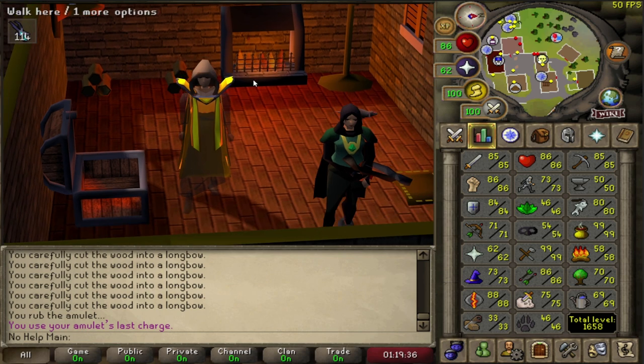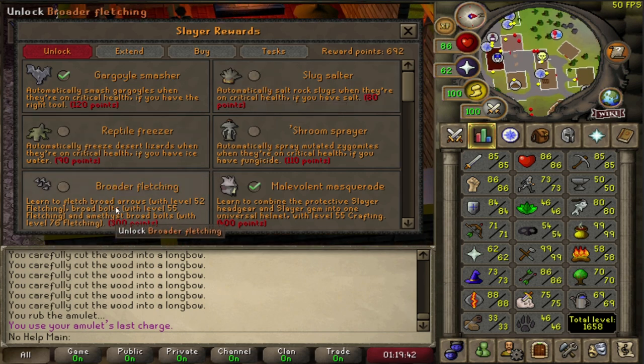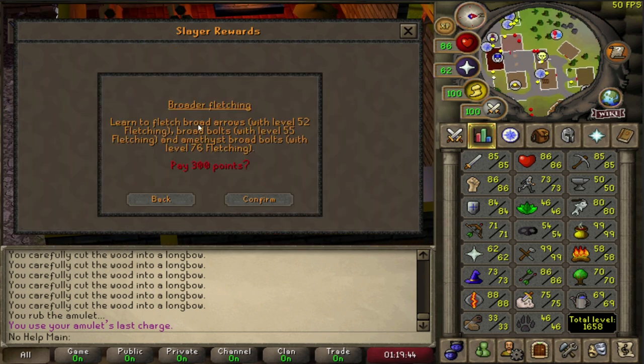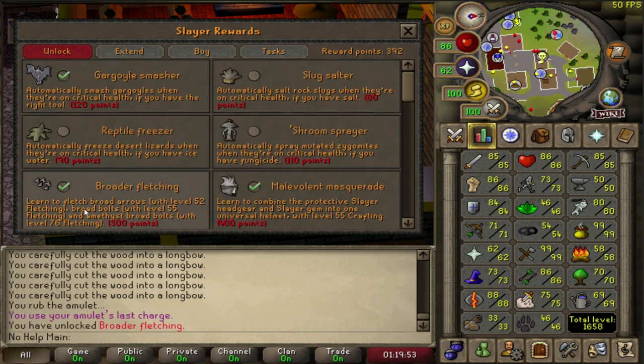I think I'm going to try doing Karasks because they're a little bit more AFK, and I can finish up my Iron Man that way. So let's go ahead and go to a Slayer Master and unlock the Broader Fletcher — learn how to fletch broad arrows with 52 fletching, broad bolts with 55 fletching, and Amethyst with 76 fletching. 300 points. Confirm. And now we have that unlocked.